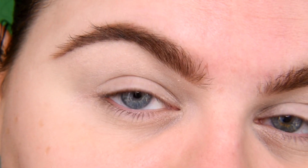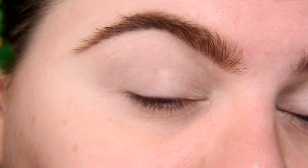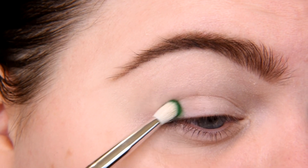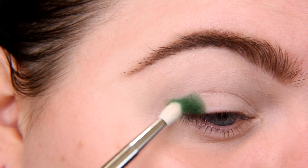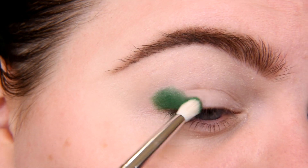Now I'm going to apply my P. Louis base, do my brows, zoom in, and we can start. Let's start with the outer corner, obviously, with shade Meteor. I have a lot of shades I want to use today, so I need to be careful not to apply this shade too much or too widely. I'm going to use eight shades — it's a pretty good number.